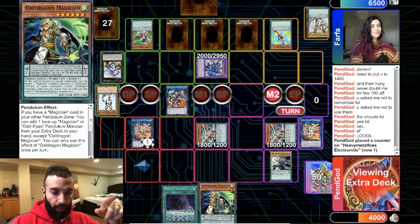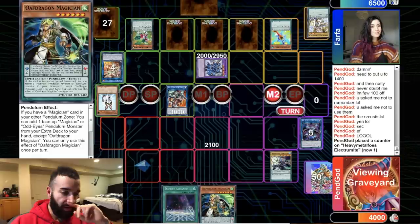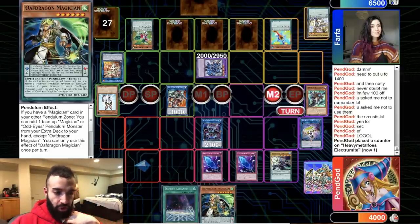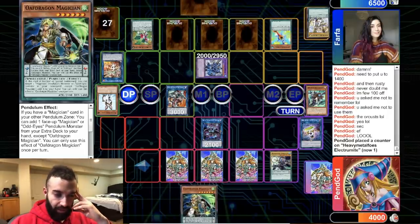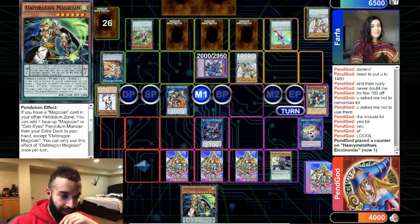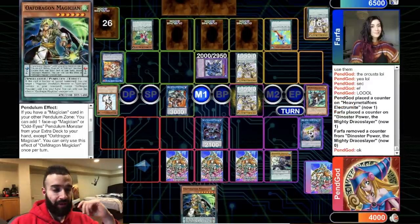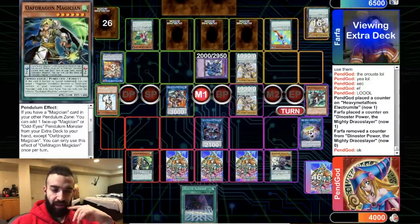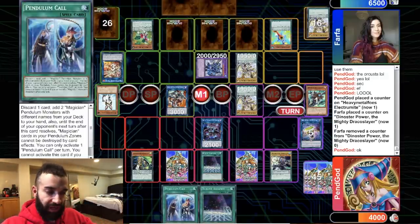We go into Tornado Dragon and pop a Backer. What we should have done is pop Judgment — then our Fog Blades would resolve guaranteed. Instead we keep Boralode and go double Fog Blade. He can't do much here because we have double Fog Blade — any XYZ he makes is gonna get Fog Bladed, so he puts multiple monsters on board instead. We got Dual Alliance and Pen Call. We hope he negates Pen Call with Judgment — he does, and we get 2 cards.